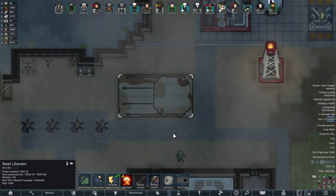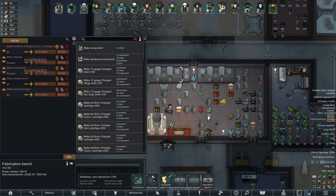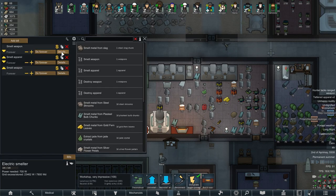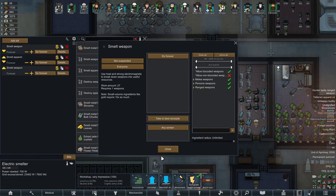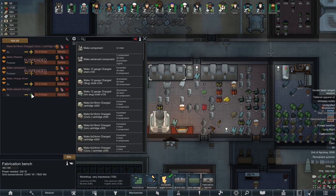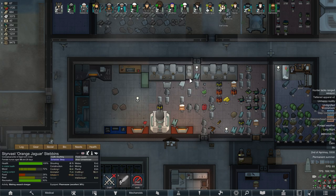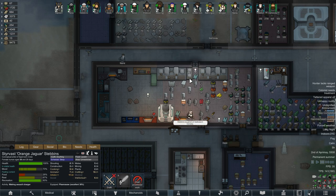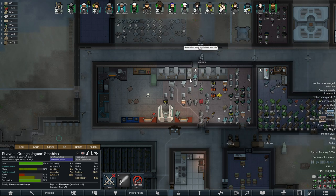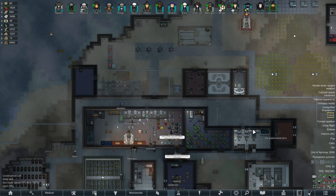Now we just need to make the nuclear bomb. I made the assault charger, but then I forgot the electric smelter is set to smelt down every weapon. It just smelted the thing right away. Orange Yeager, go make me another one. This time we won't smelt it down. Also got an eclipse event — but it's already a long night so it doesn't make any difference.